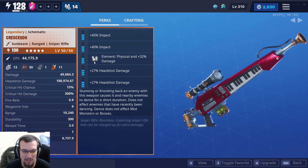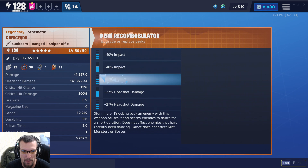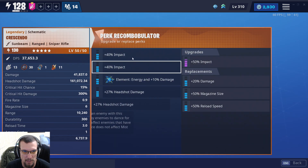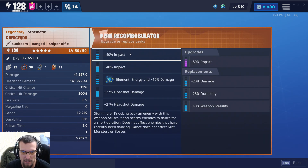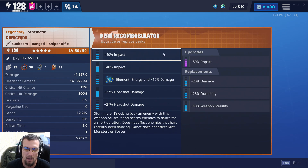We're going to be mostly shooting husky husks, rioted shielders, things of that nature. I do need to change it to energy so it can work with our build more, but that's why we went with double impact here — because stunning or knocking back an enemy is what triggers the dancing effect. We have to hit them hard enough to do that. You can get up to 60% impact on both of these, so you could do quite a bit more.